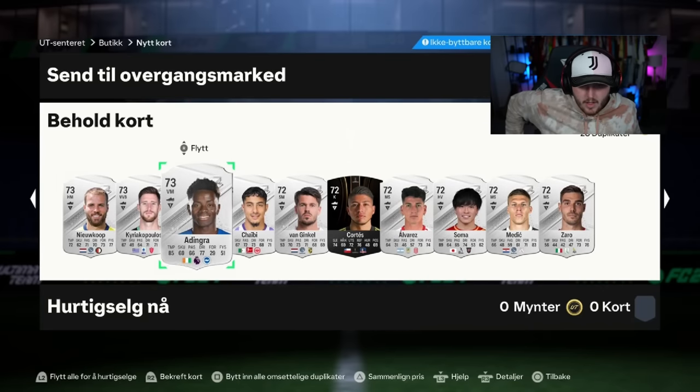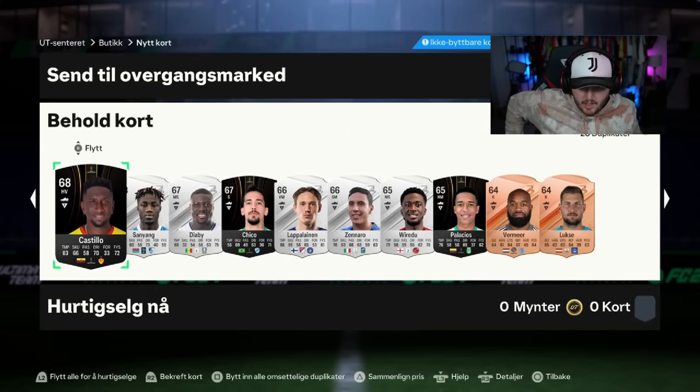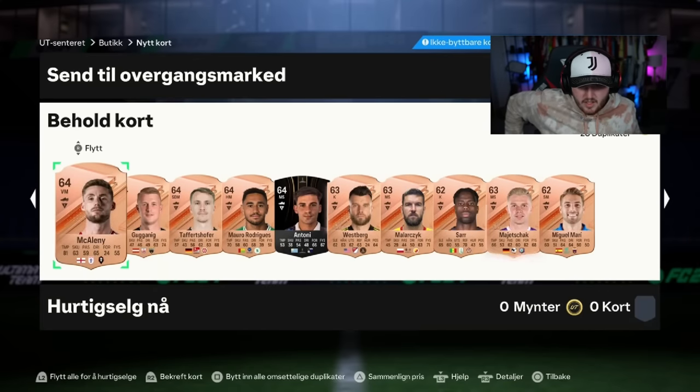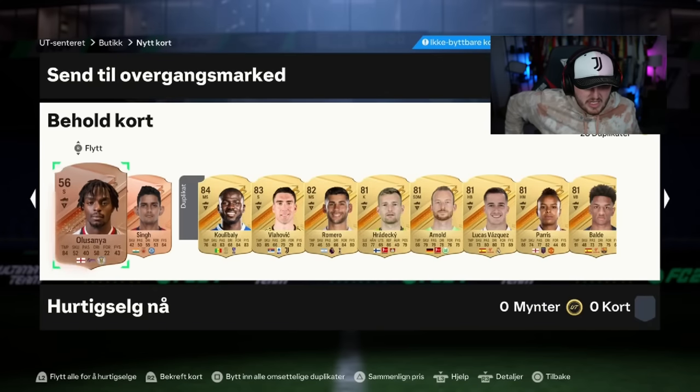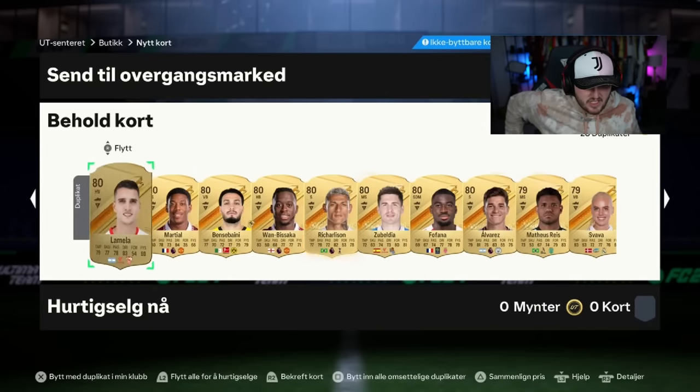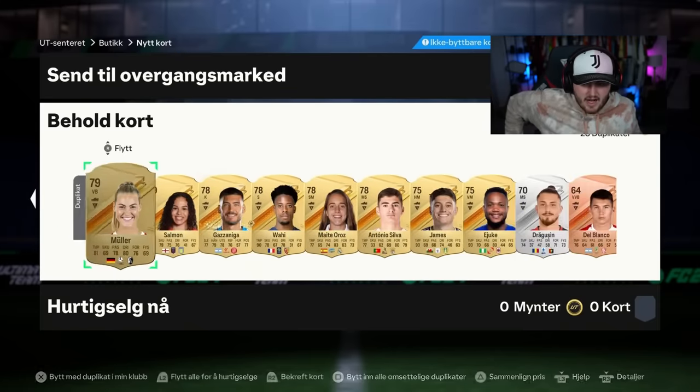That's a good one for a future Evo as well — a really good one for a future Evo. No Kobi Meynu — I'm pretty sure he's 64-rated, so if he's not on the first page, he's not there. Not a great pack, sadly. Not a great pack. Could have been a lot better.